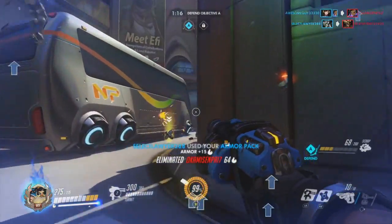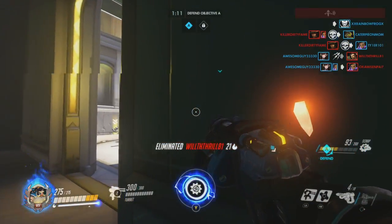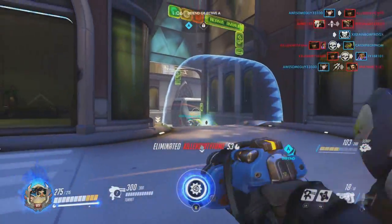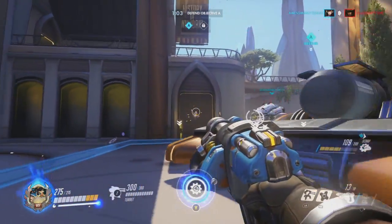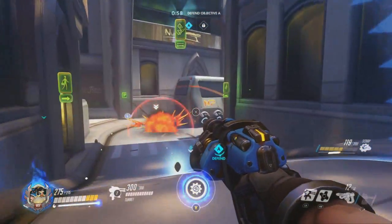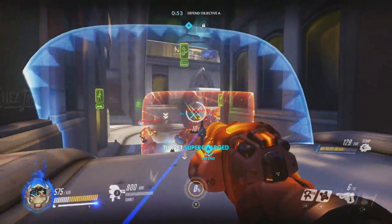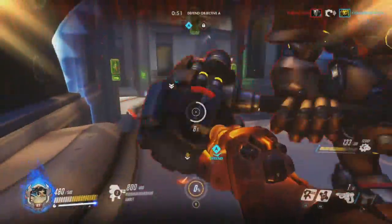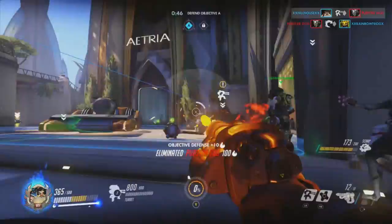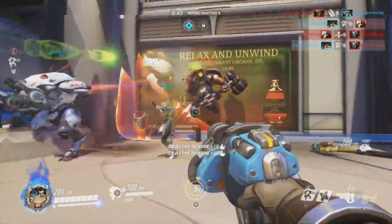Orisa went and set up her ultimate, and if I get the chance I'd like to combine it with mine — Orisa's ultimate alone gives you a ton more power and you can do a lot of damage. We're going to save it and go. As you can see, the health of your turret goes way up, your health goes way up, you're rapid firing. Gone, Mercy. Looks like she rezzed Reinhardt again — we're going to take him out though.